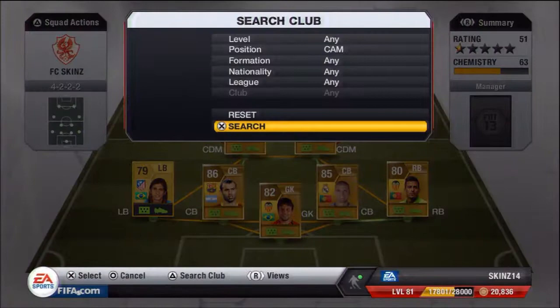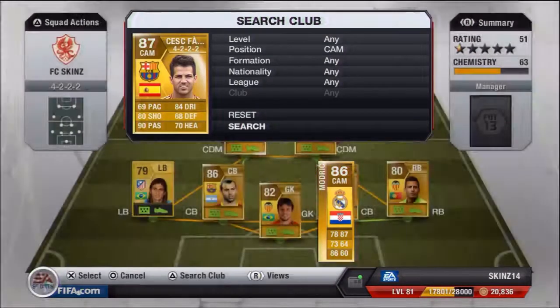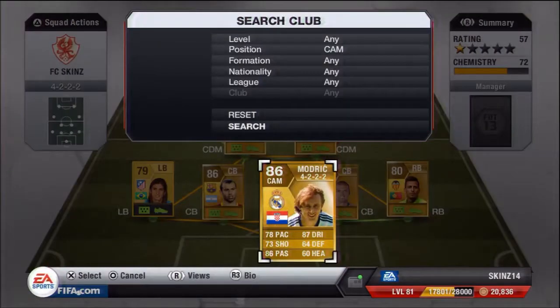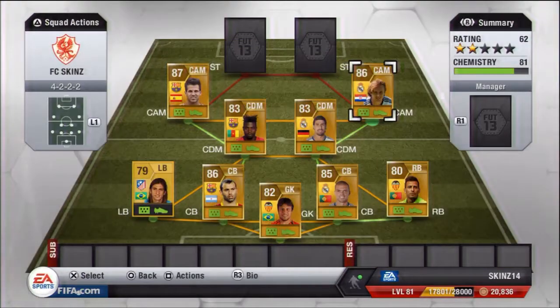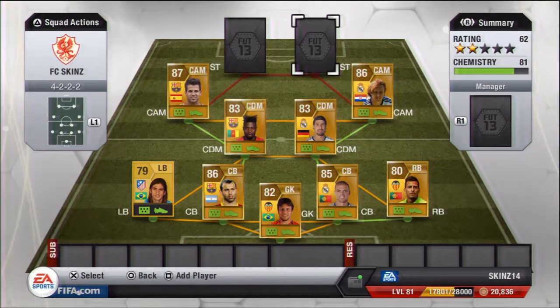Then we're going to go straight to the centre attacking mids. We're going to have Cesc Fabregas and Luka Modric — both ex-Premier League players. We've got a few ex-Prem players in here. The passing for both of these players is just so good. They are really, really good at passing, good dribbling, and they can both hit the ball so well.